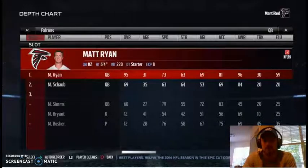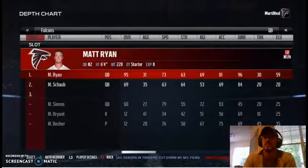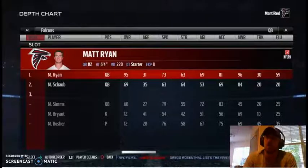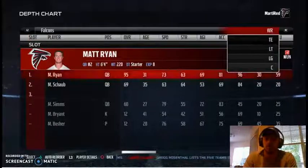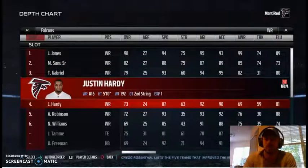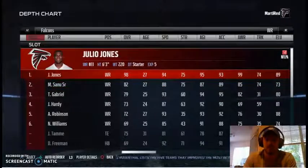The Falcons are set up to run mostly west coast offense, but that doesn't mean you have to run that. You can look at their personnel, rearrange it, and put guys in position to run whatever you want. I'm going to show you how to build a spread offense incorporating a lot of four wide receiver sets and some three wide with one tight end, one running back.